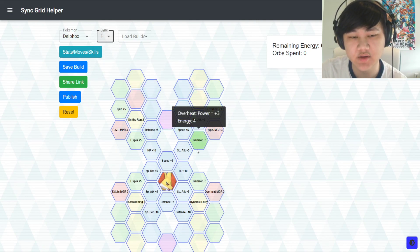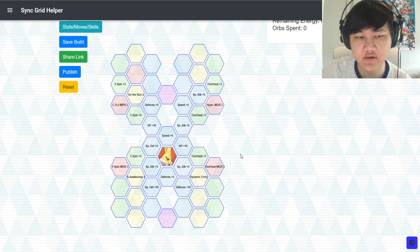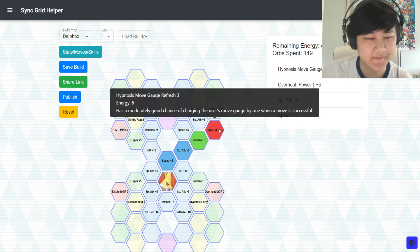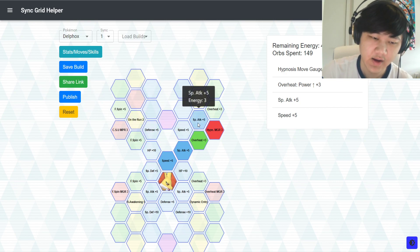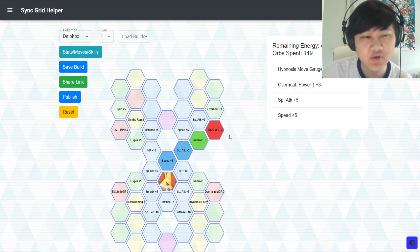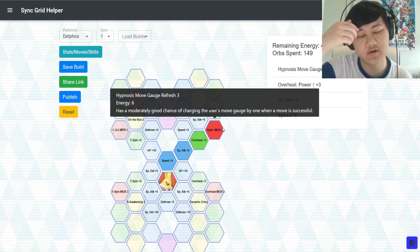Let's get into the grid. As usual, we'll start with the one-out-of-five build. In almost every grid, you want to pick this up — this is all you need. Everything else is gravy. This is the most important thing for Hypnosis. At one out of five you can't do that much damage, but you can still do decent damage. You're mainly focusing on being a tech unit, which is enough for her to be incredibly powerful. Pick up Hypnosis Move Gauge Refresh — it makes her extremely powerful.